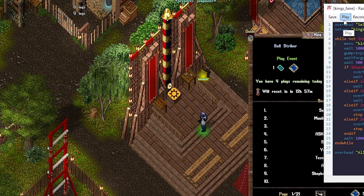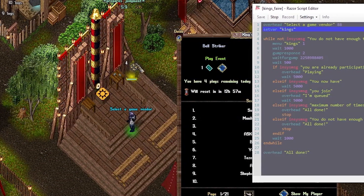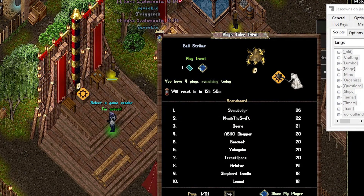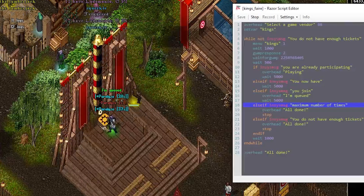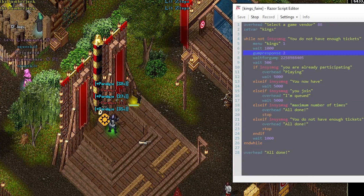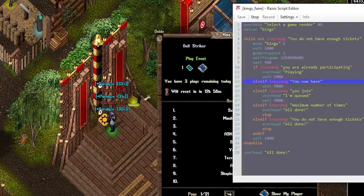So we'll save and play this. Here we go — select a game vendor, and we're going to click this guy. It correctly says I'm queued, and then it's going to start playing. We're in the while loop and it's going to continue to click him and try to figure out: are we queued? Are we playing? That's why you see 'playing' pop up here, because you're already participating.